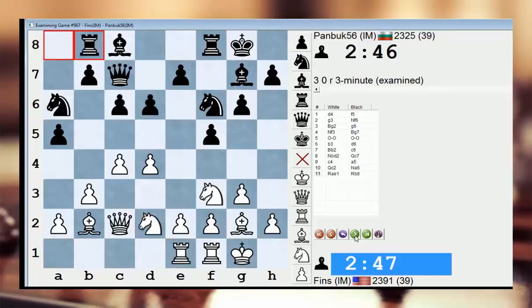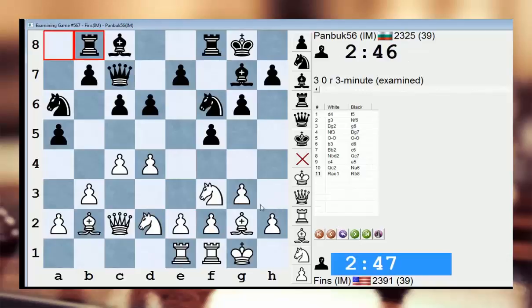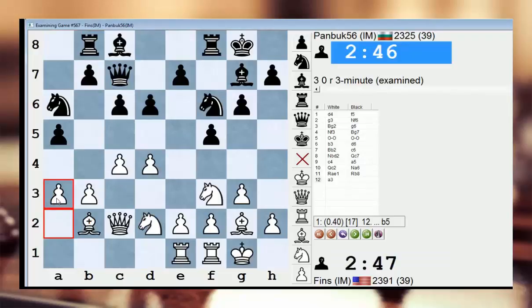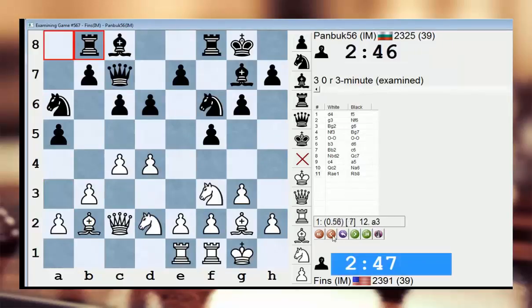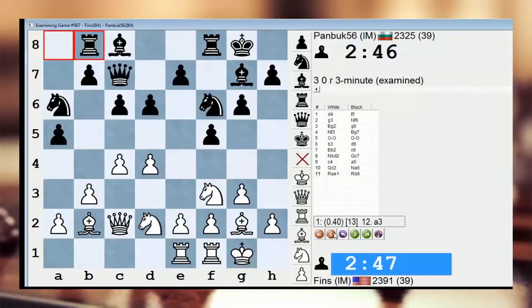Now queen c2 trying to go e4. So rook a-e1. He plays rook b8. Now e4 — it's possible e4 is premature. Maybe I should wait one move before playing that, like maybe bishop c3, just to cover the b4 square or even a3. Computer approves of a3, keeping the knight out of b4. Yeah, e4 was not advised, at least right now.